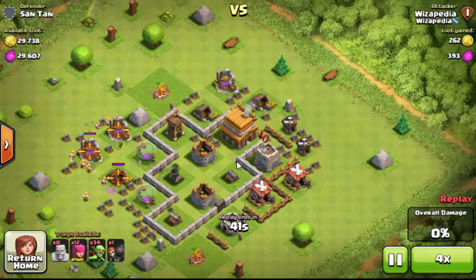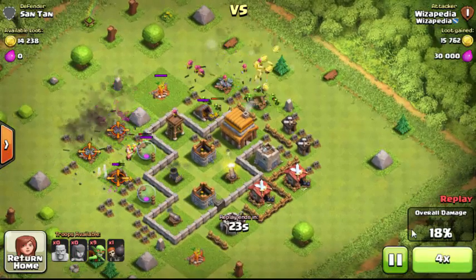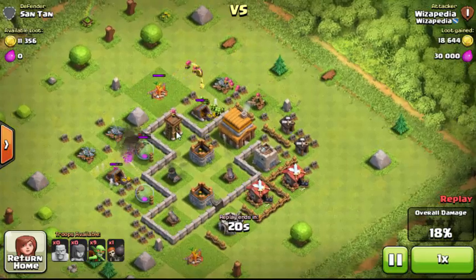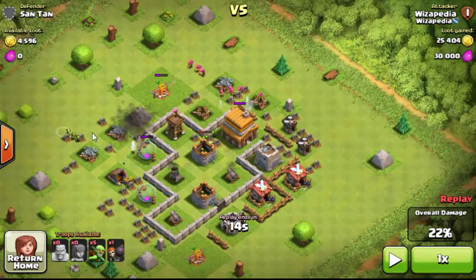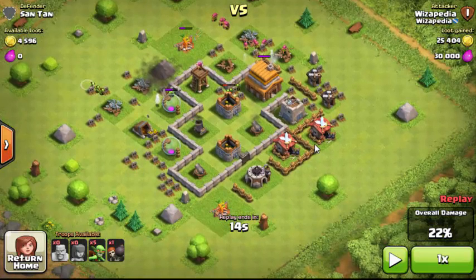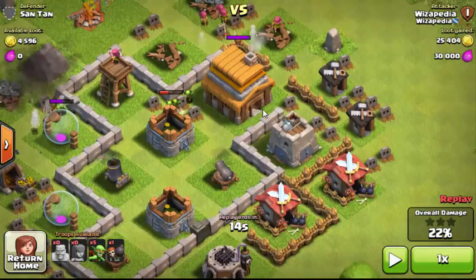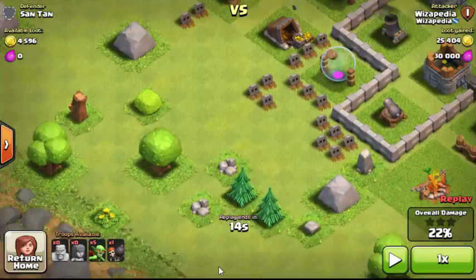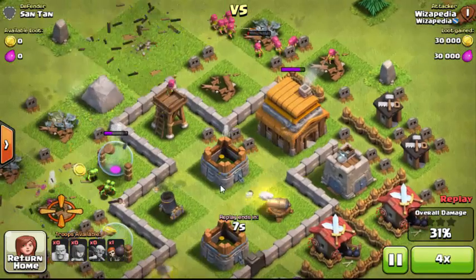Here's another attack — these are goblins going for the loot. This guy was inactive, so all his loot was sitting in his mines and collectors. You can also see the laboratory here. When you upgrade things they look different — walls change color, troops change appearance — everything visually upgrades as your level increases.